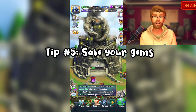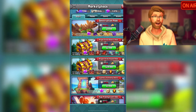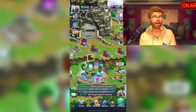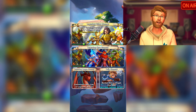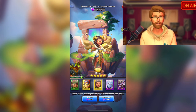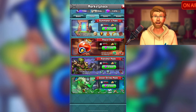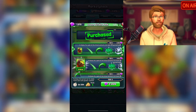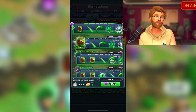Tip number five: save your gems. The game gives you the option to use your gems to purchase small items or to finish construction quickly, but talking to many veterans in the global chat, they all recommend that the best way to utilize your gems is one of two ways. You can use them to buy legendary heroes or dragons in bulk, which is good when you're just getting started, and it will save you a good chunk of gems by having the patience to buy them all at once. Or the second way is to use all of your gems to buy strike packs. These packs contain specific tournament champion or dragon slayer heroes, which as we talked about before are more powerful than regular heroes.